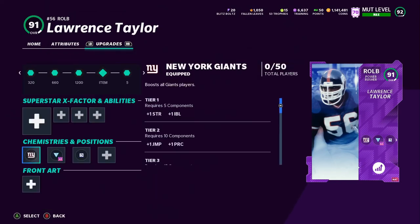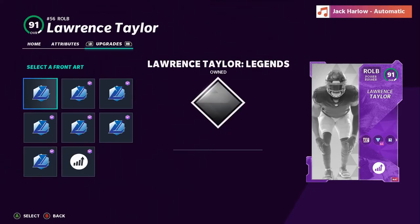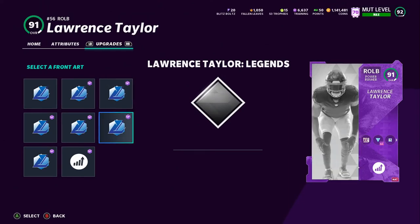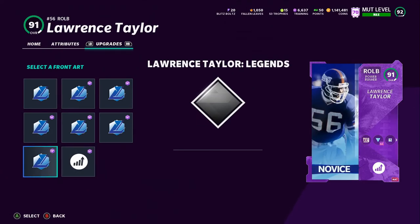He can also play left outside linebacker, which I'm not going to do — he probably should have been a D-line too, but they didn't give him that. He has a few different card arts. I'm probably going to go with the first one because I actually like this one — it looks really good.